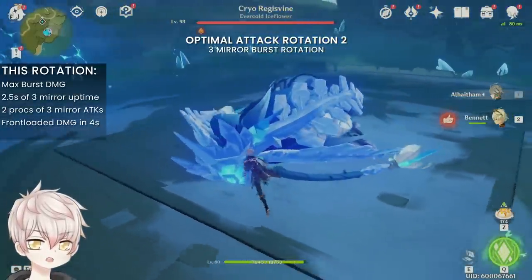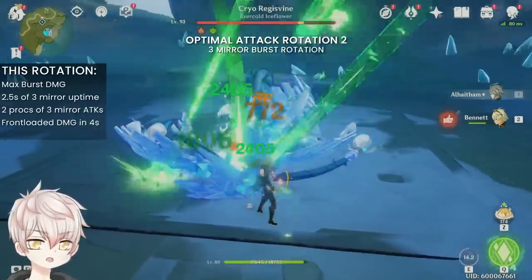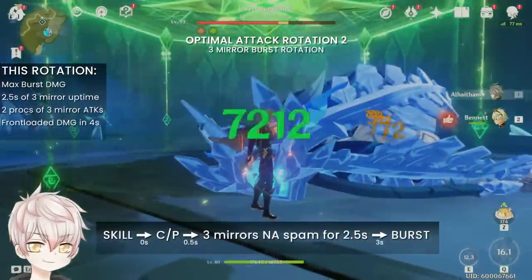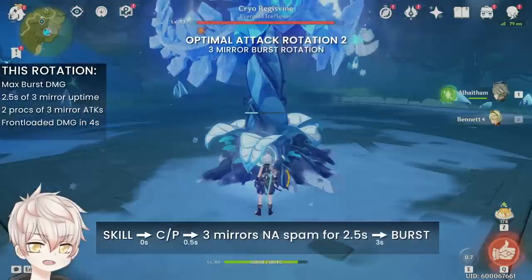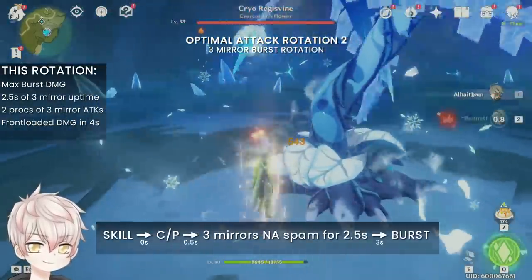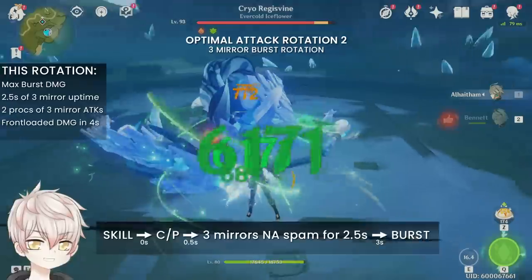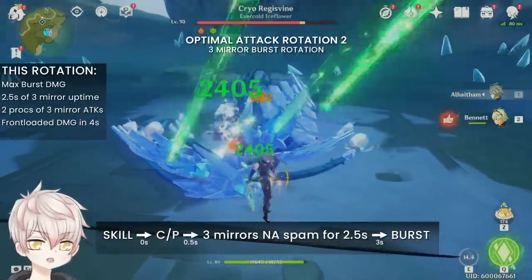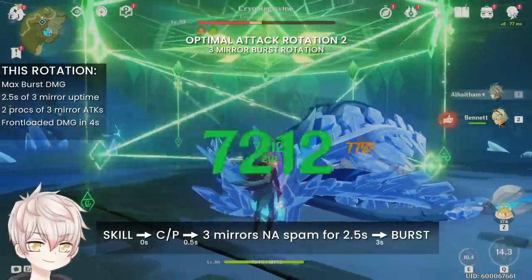Then there's the 3-mirror burst rotation, which is significantly shorter and aims to front-load his damage and put him completely on cooldown. This involves elemental skill plus a charge/plunge to immediately activate 3 mirrors, then normal attack spam for about 2.5 seconds or until the 2nd projection attack proc, then cast your elemental burst while you still have 3 mirrors for maximum damage. This rotation is only used at the ends of Abyss floors where you can go all out.